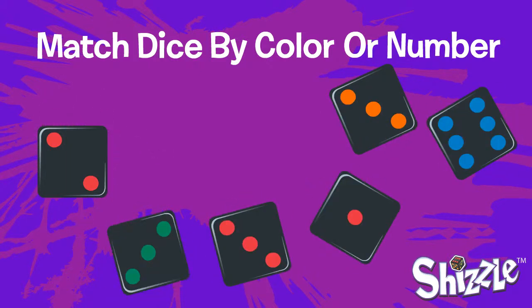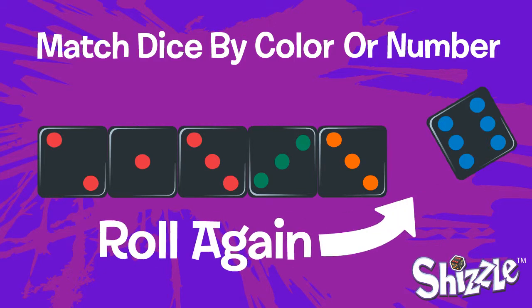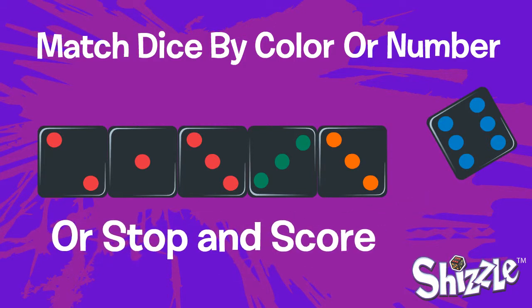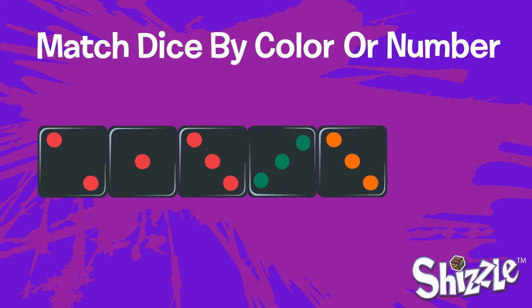Remember, only dice that touch need to match each other. Your goal is to form the longest line possible. As long as you add a die to your line, you may choose to continue rolling to improve your score, or stop rolling and score points now. If you ever roll and do not have any dice that can be added to your line, you choke, and your turn is over and you do not get any chips.